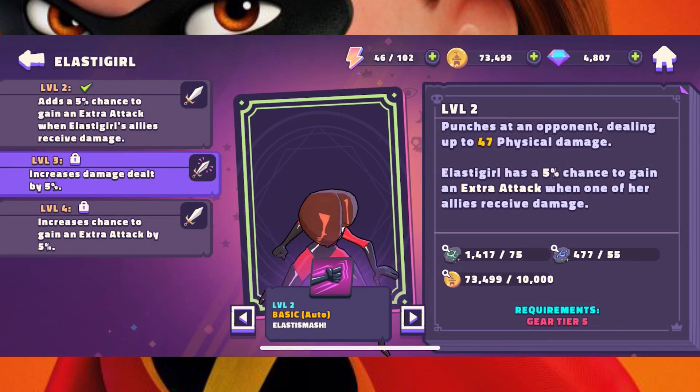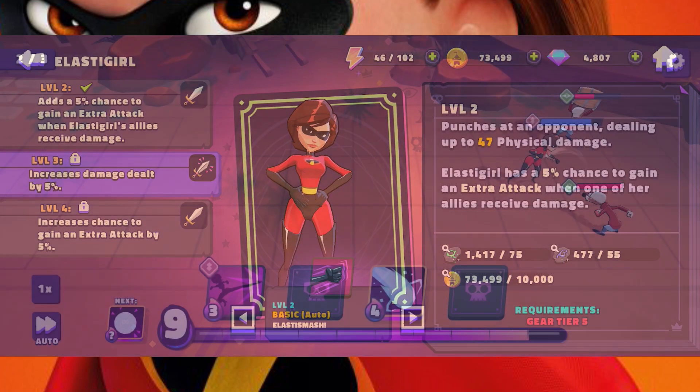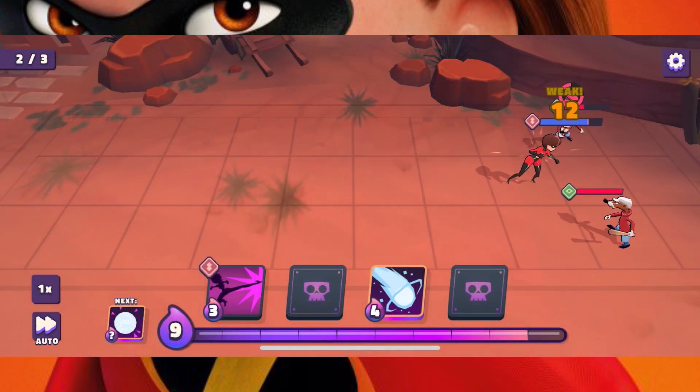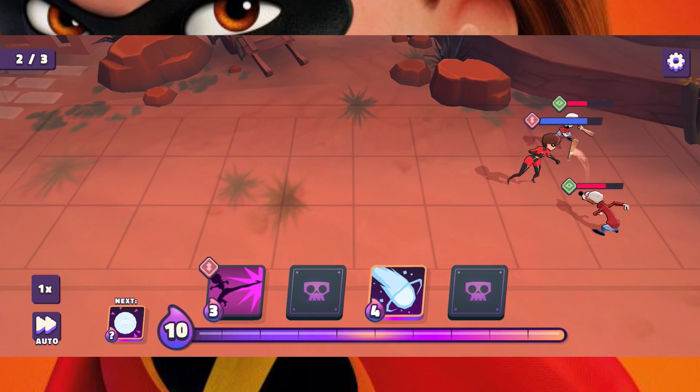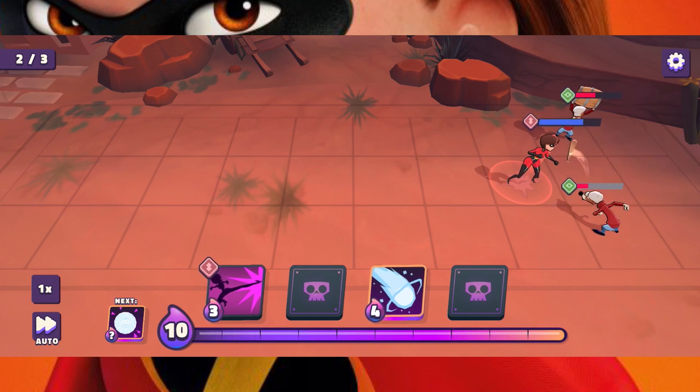Let's go over her abilities. Her basic attack, Elastismash, does physical damage at max level. She has a 10% chance to gain an extra attack whenever her allies receive damage, and damage dealt is increased by 5%. Decent ability to max out since having an extra attack for taking damage can come in handy, especially against someone that attacks a lot like Emperor Zerg.